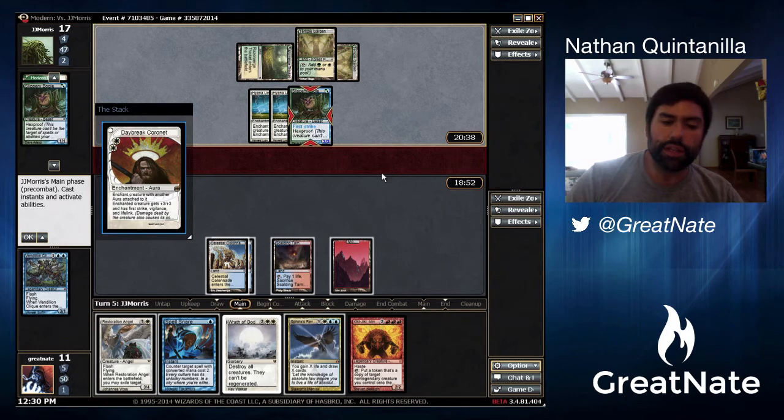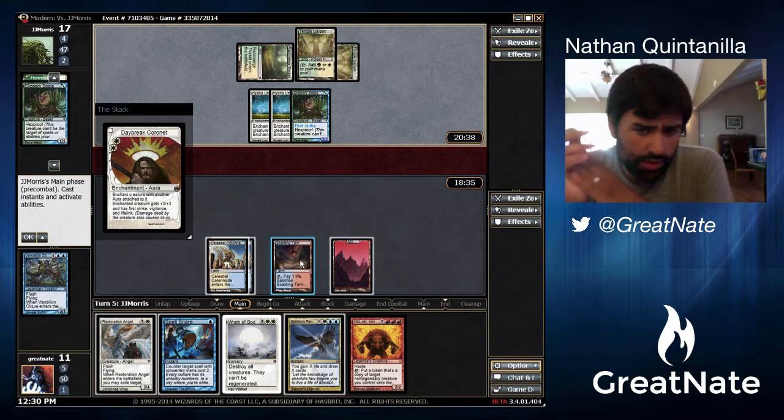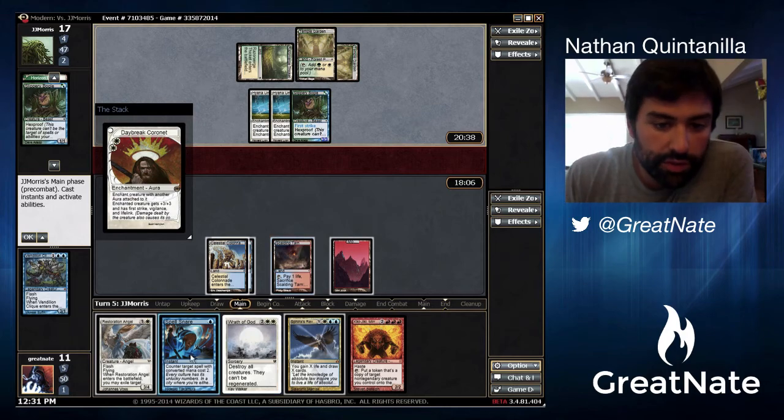He's going to play Daybreak Coronet — enchanted creature gets +3/+3, first strike, vigilance, and life link. If we counter that, we can't play a Restoration Angel; he swings in for three and we might be able to block next turn. But if we just let him have it, he's going to hit us for six and it's putting too quick of a clock on us. I think we just want to Spell Snare this for now.